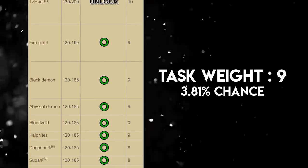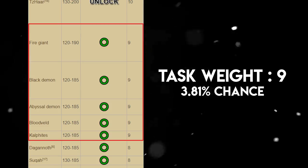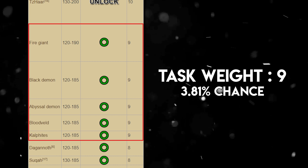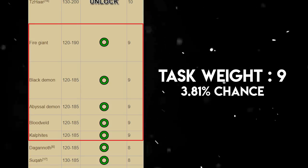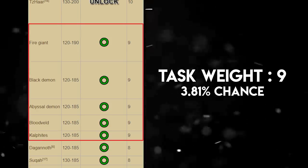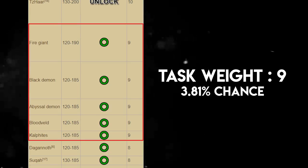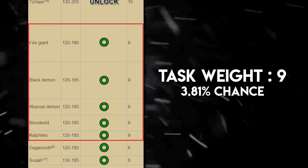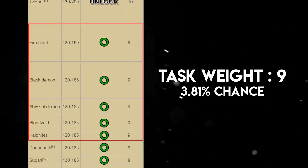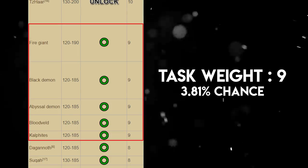Tasks with a weight of 9 have a 3.81% chance of being assigned. Fire Giants should be done in the Stronghold Slayer Cave in the Gnome Stronghold — set up a cannon and knock them out quickly. Black Demons can be killed in the Chasm of Fire with a cannon for a very fast task. Abyssal Demons can be done in the Catacombs of Kourend with barrage or burst in multi-combat, with chances at Abyssal Whip drops. Bloodvelds can also be cannoned in the Stronghold Slayer Cave. Cave Crawlers can be cannoned too, and kill the smallest ones as they have low HP and die quickly.